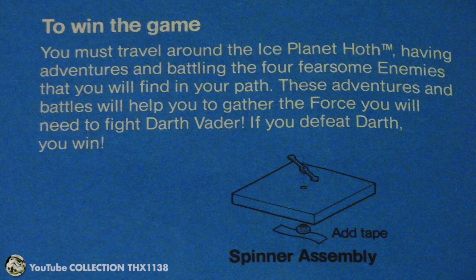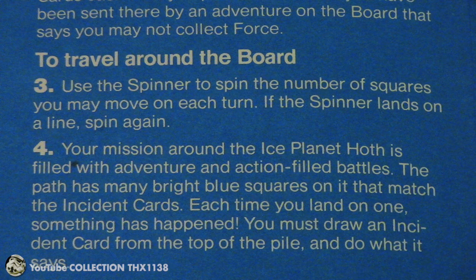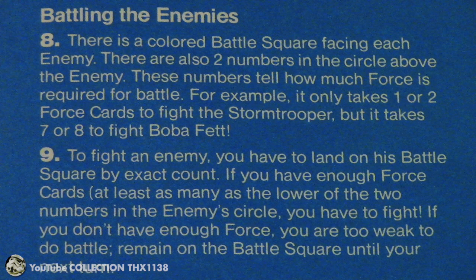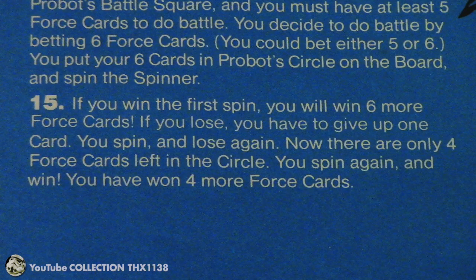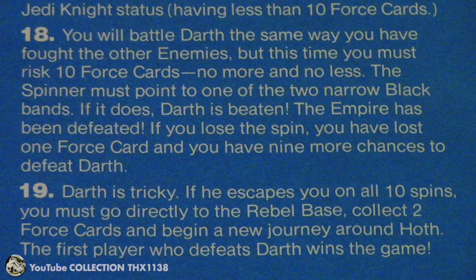The rules cover the spinner assembly, what you have to do to start the game, and how to move around the board with the spinner, draw incident cards on the blue squares, do what the adventure squares say, and gather at least 10 force cards to battle Darth Vader. It explains how to battle the enemies — at the start of the game it takes a little while to get enough force cards to battle anybody except the stormtrooper. And it gives you an example of how a battle can play out. In most cases I find it's better to use the higher amount of force cards to do battle. And finally, how to battle Darth Vader and what to do if you lose, and how you win the game.